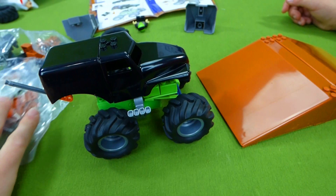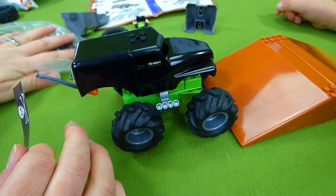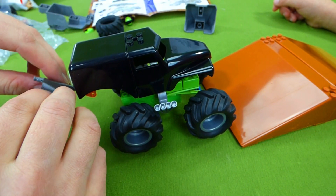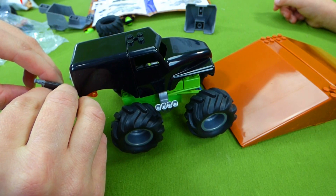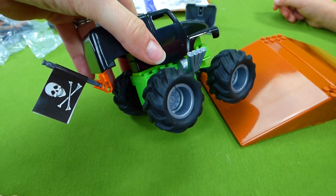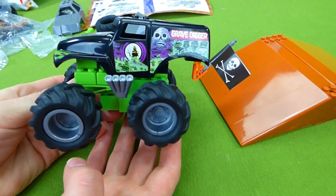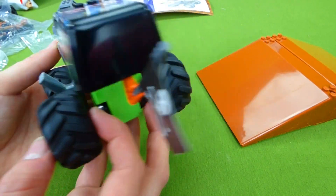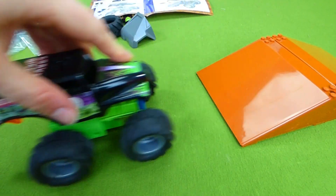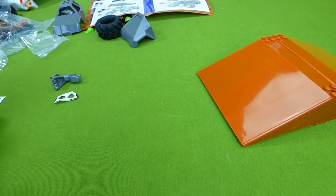Now it's sticker time — he needs a flag for sure. That's one of the stickers. Let's move all this stuff out of the way so everybody can see. We're going to go like this, and now we have a flag. Ta-da! We've got all of our stickers on and Grave Digger is finished! He turned out really, really cool. And now we have to build Maximum Destruction so we can get them to go over the ramp.